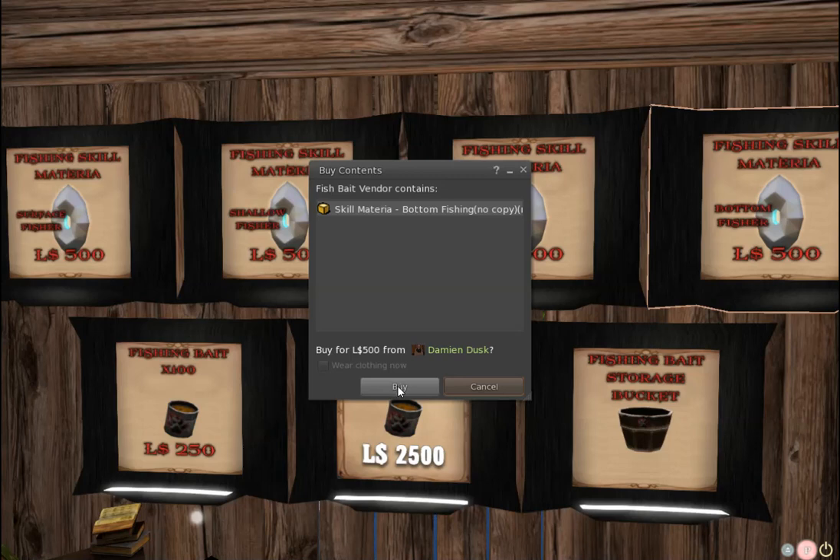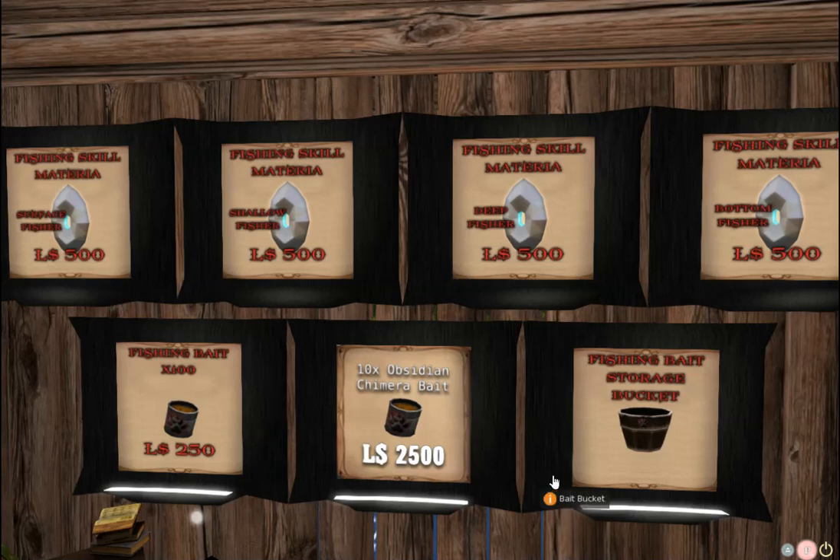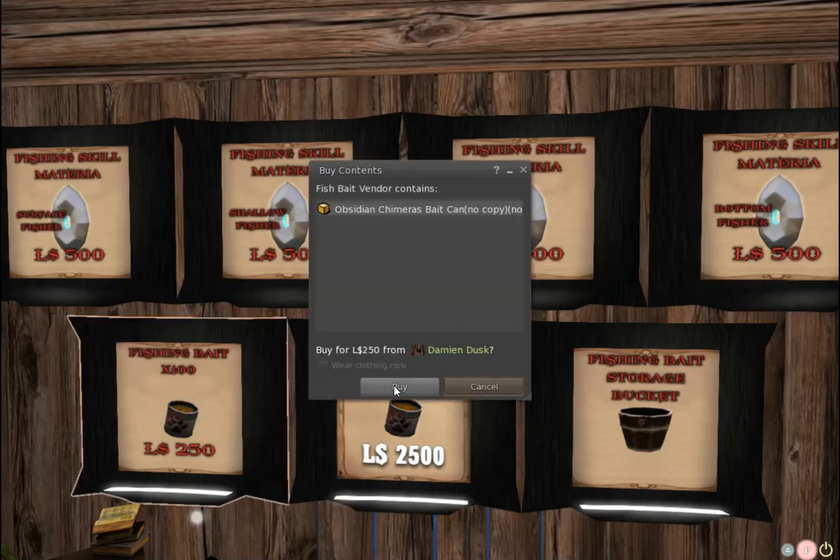I'm going to buy the materia. I also need to buy bait. You can get 100 bait for 250 Linden, or 1,000 bait for 2,500 Linden. I'm just going to get the small pack.